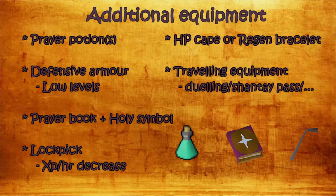You can also recharge your health using a prayer book and holy symbol — it will consume some prayer but save you food over time. If you can wear an HP Cape or get a Regen Bracelet, your health will regenerate at twice the normal rate. You can also bring a lockpick, which increases the chance of picking the door locks to the next room, but it will decrease your XP per hour. Personally I'm not a fan of it, but you can bring it if you want to speed up your trips.